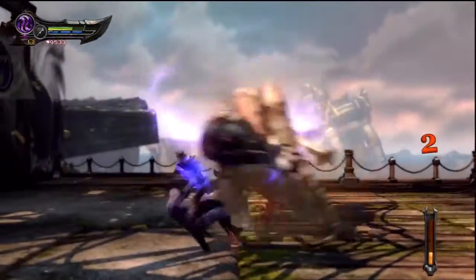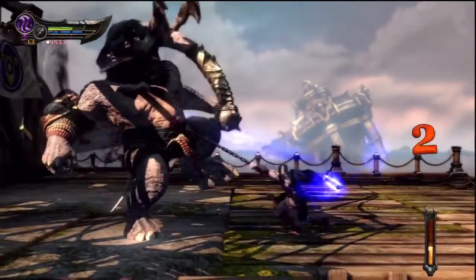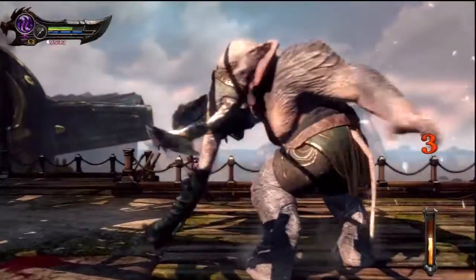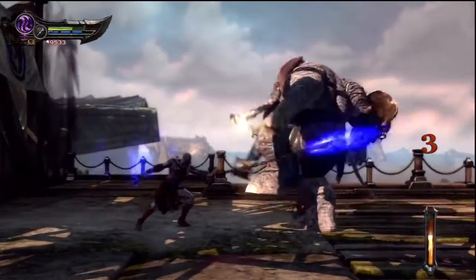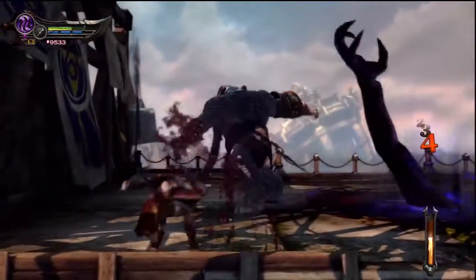You're gonna do your best to keep your distance. It's basically just run and gun, so to speak — well, in this case you don't have a gun, so just hit him and then run away. Preferably dodge away — it's faster.